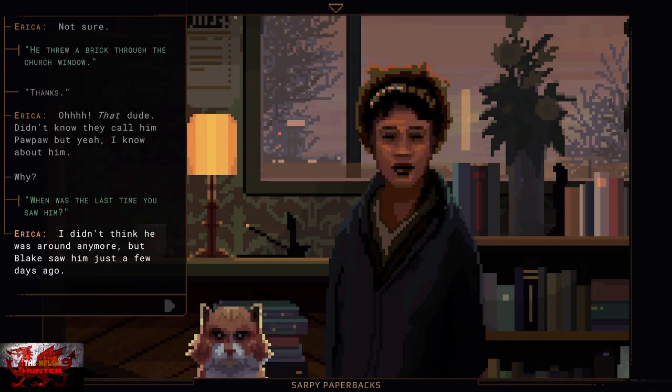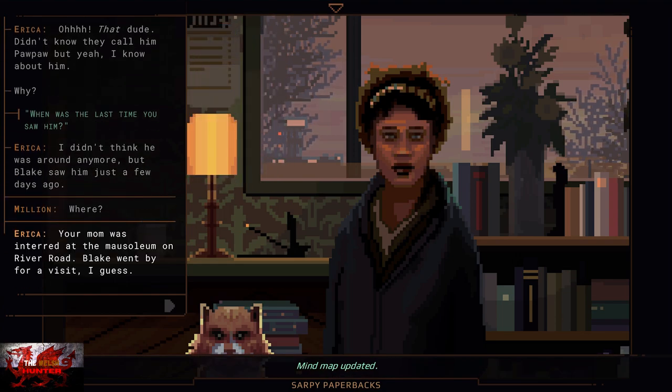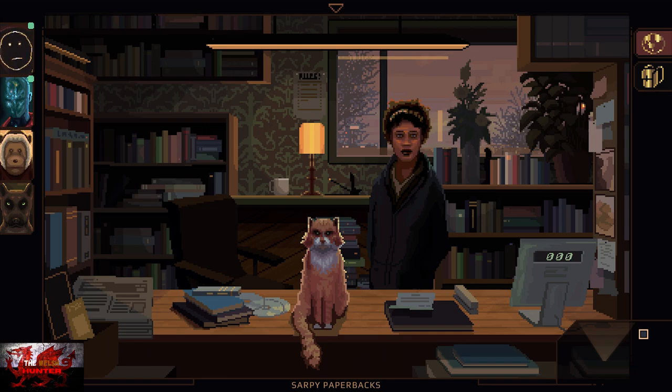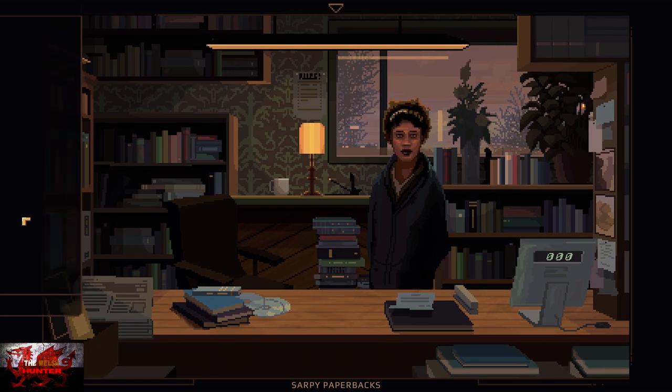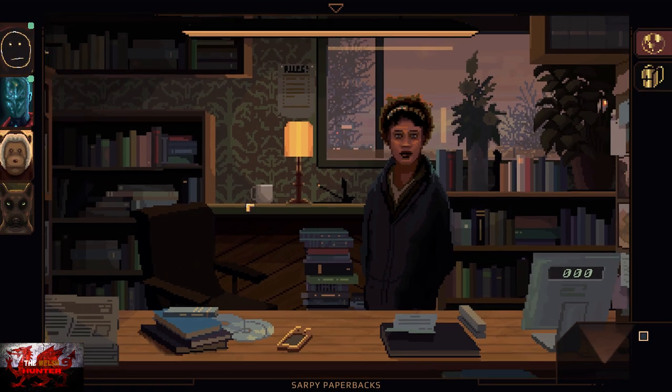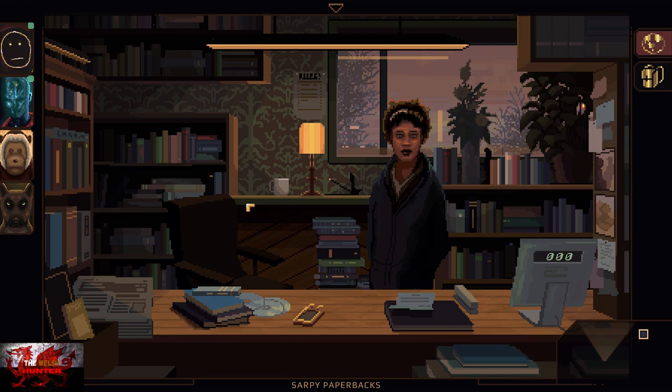Poor cats — what have they ever done to you? Except scratch you when they're sad, scratch you when they're happy, bite you when they're happy and sad. But they are cute little fluff balls. After you've spoken to Erika, interact with the dog in your party on the left-hand side. He's going to scare the cat up through the roof. Erika's going to be extremely pissed off. And that is how you get the Felicit and Cats and Dogs achievement.